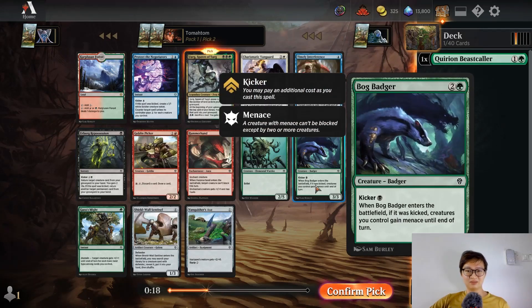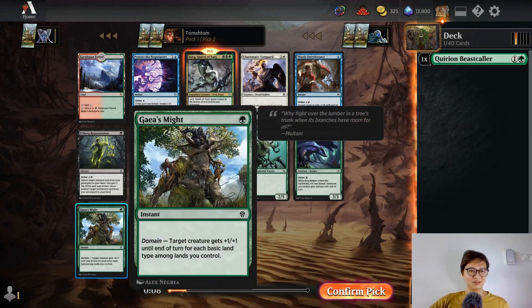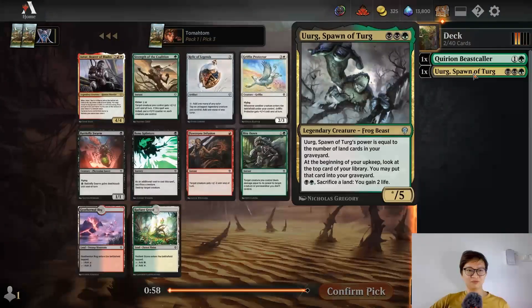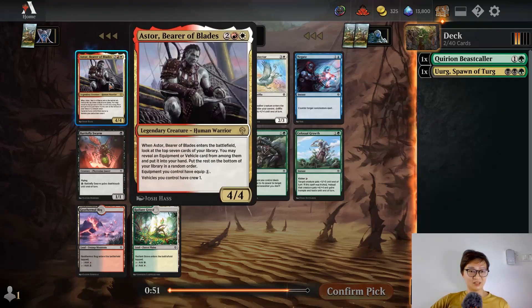Creatures you control gain menace — wow, what is this? It's a defender — wait, this costs four mana, I thought it cost two. Gale's Might is fine. I think I'm going to pick Spawn of Phyrexia; this guy is variable. It's good, and especially useful when you're topdeck-ing.